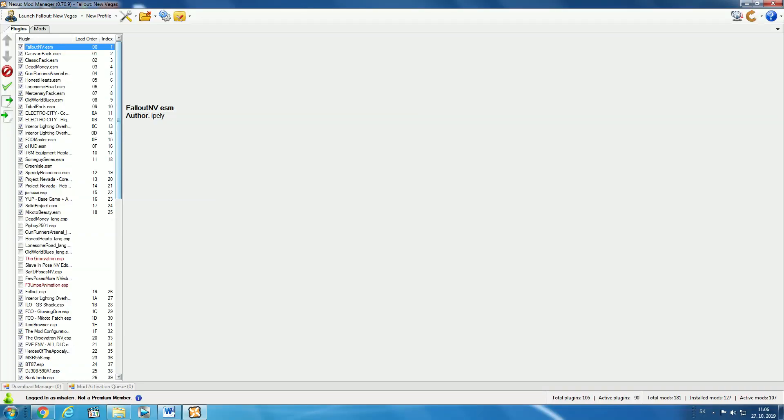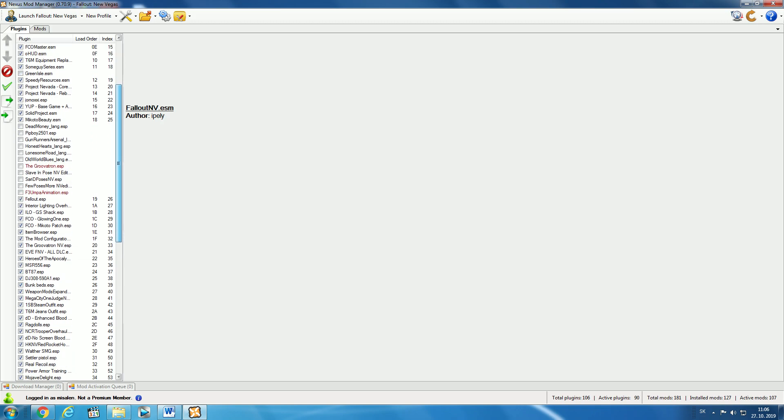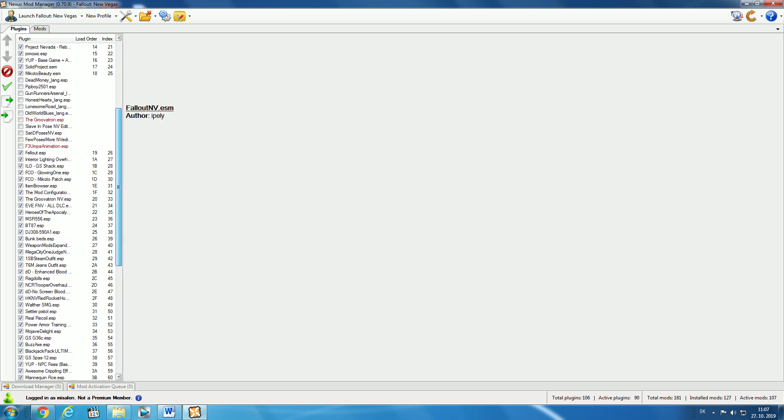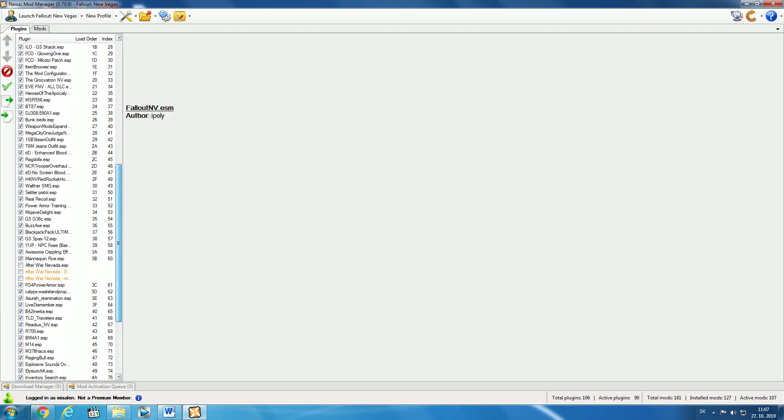When it comes to other things like ragdolls and real recoil, I just install them as I want to. I never had any problems even when I had to overwrite something — maybe I'm just lucky, or maybe I didn't notice some bugs in my game. Now the best thing to do is either go with my load order in the description, or I would recommend using GamerPoets or Gopher — sorry, I don't know how to pronounce your name — for tutorials on how to install mods.